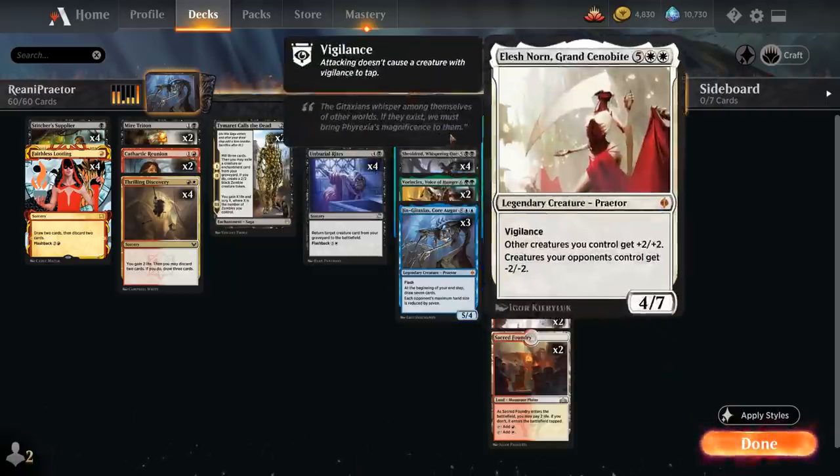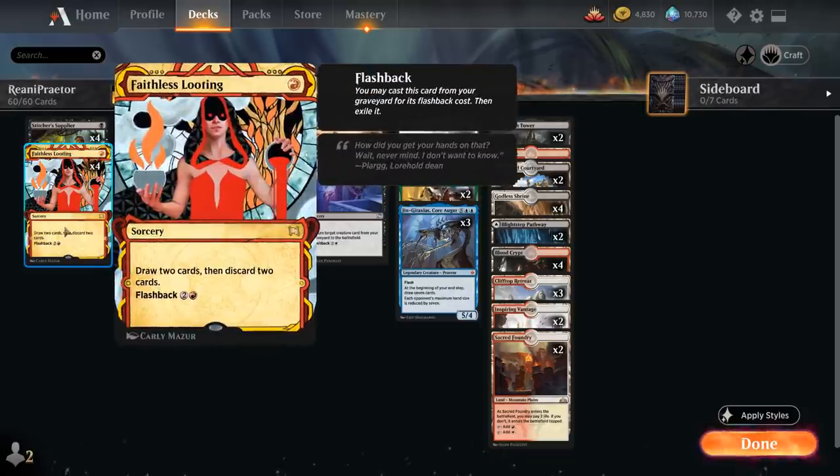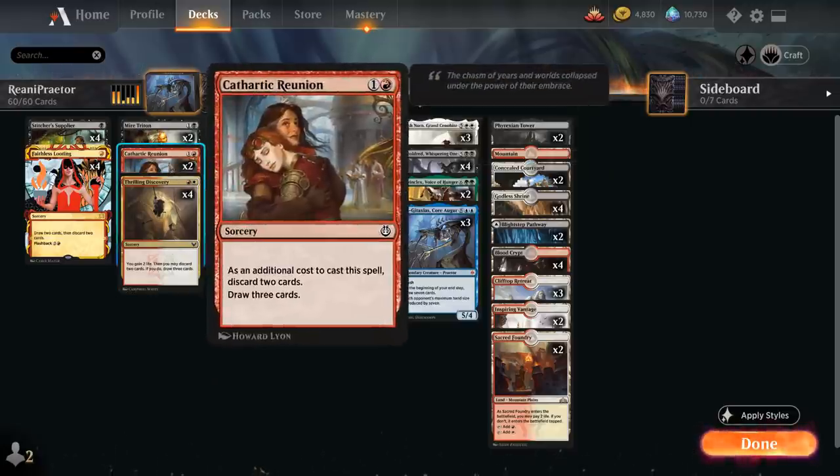These are the creatures we're going to get in play and win the game with. We've got a few ways to discard cards from our hand, with the full playset of Faithless Looting to draw 2 and then discard 2 — we can also flash it back for 2 and a red. We've got the full playset of Thrilling Discovery, which gains us 2 life, then we may discard 2 cards, and if we do, draw 3 cards. And 2 copies of Cathartic Reunion, which does something very similar but doesn't gain any life.